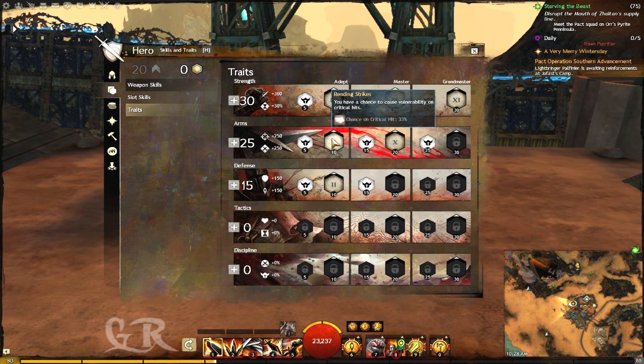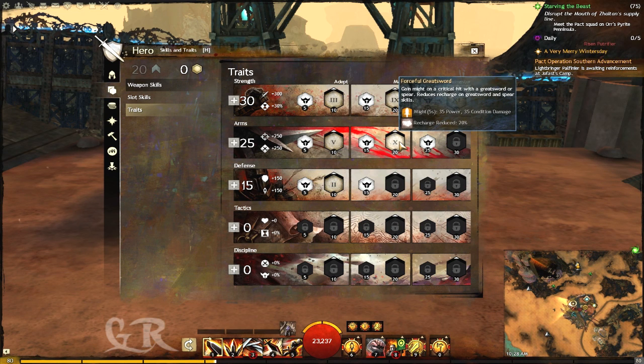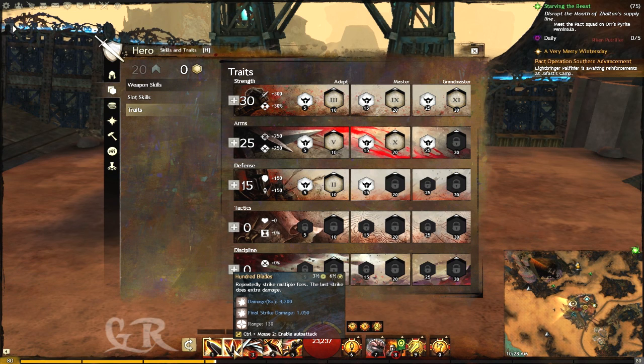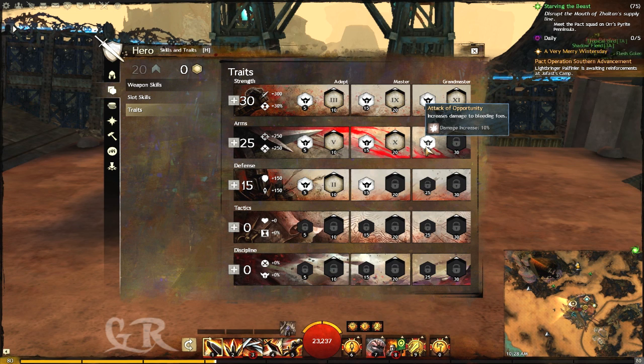Now for the Arms line. As always I took this trait so I will cause vulnerability on critical hits, with a 33% chance. The skill that reduces the recharge rate of weapon skills — this one, 6 seconds. And the other important skill tied to bleeding.